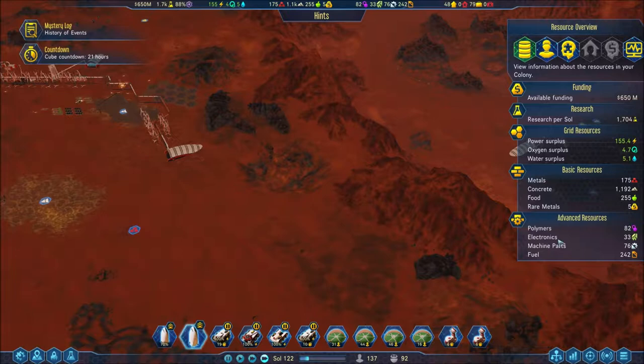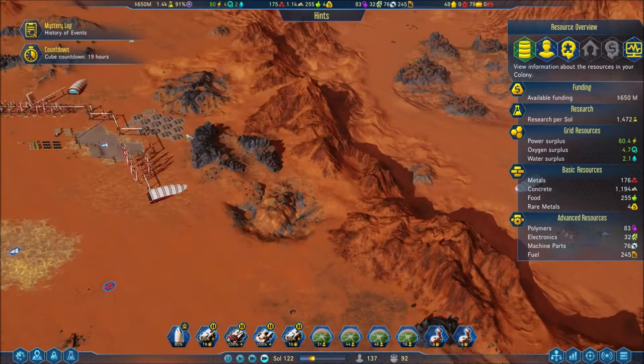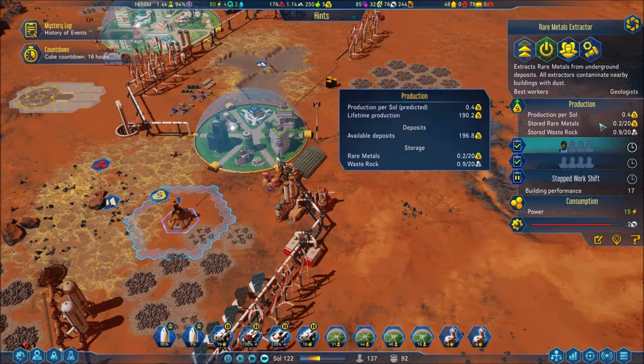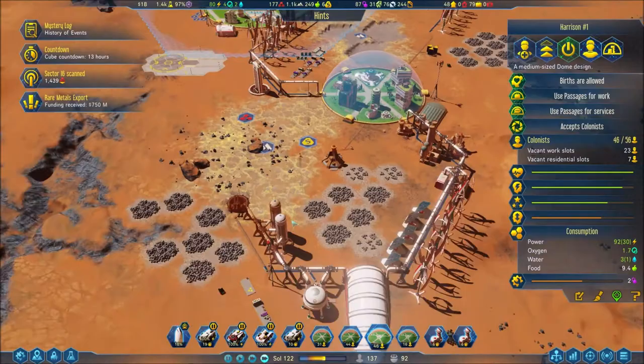Let's take a look at where we're at - 33, so we're okay there. You're fueled - go, get out of here, you're already going back to earth. You got some rare minerals which is going to help, because we don't have a lot of rare metals right now for producing electronics. We have one person mining those. Production rate on that - production per sol: 0.4 - that's pretty horrendous. I'm gonna lower this down just a hair and reassign some people.